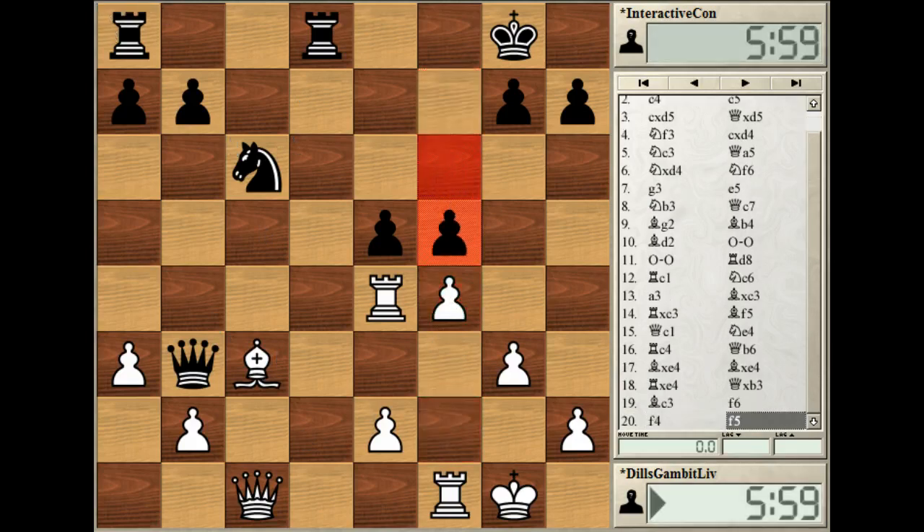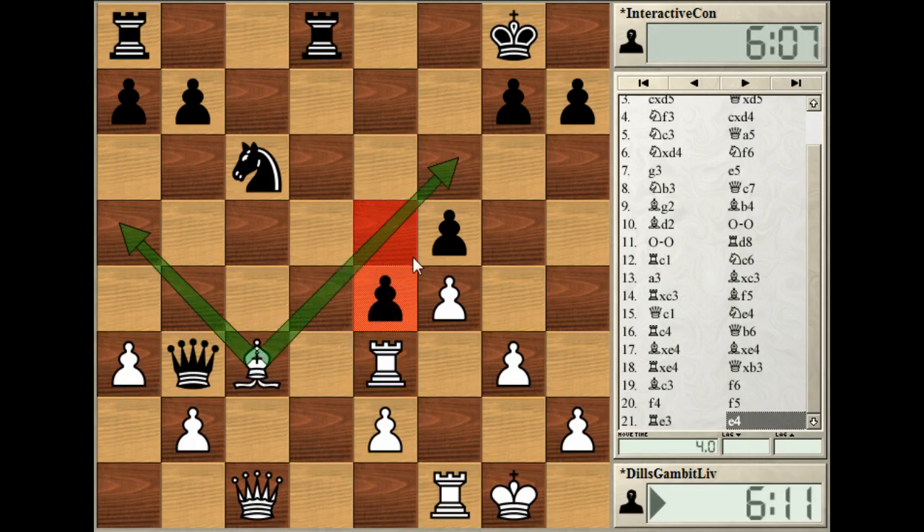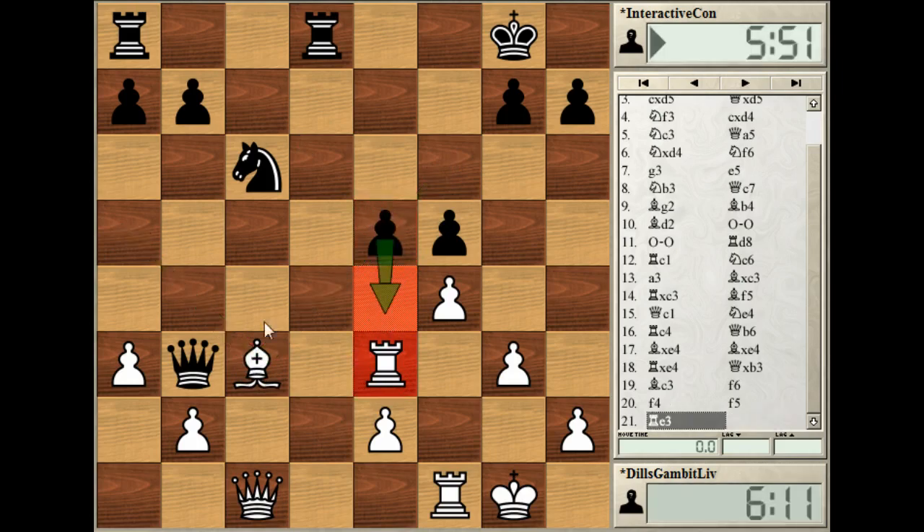The problem with f4 is black has f5, which is strong. I should have played Re3 — the main point being that after Re3 I'm threatening Ba5, and after e4 I have Ba5 along with Bf6 picking off an exchange. After Re3, e4 would not be possible; the queen would probably have to go back, maybe to d5. Black still has a very comfortable game, but it remains a fighting position.